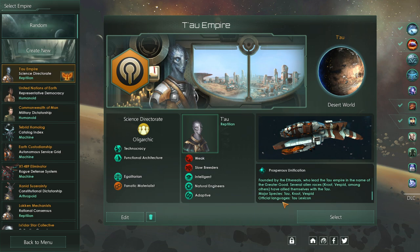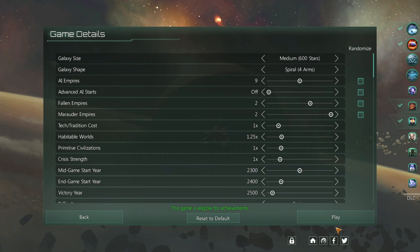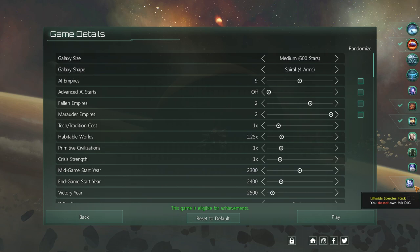This is just stuff off the wiki. We speak the language of Tau Lexicon, and our major species is Tau, Crute, and Vespid — we just clumped them all together. I don't know much about the Warhammer 40k lore, as you can tell. I just like the race; they look cool, they sound cool. I play them in Dawn of War, Dark Crusade, and Soulstorm all the time. I wish they would come back.